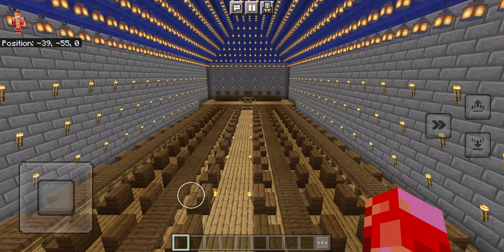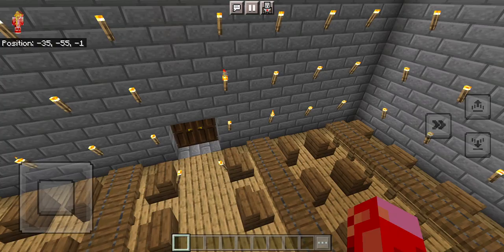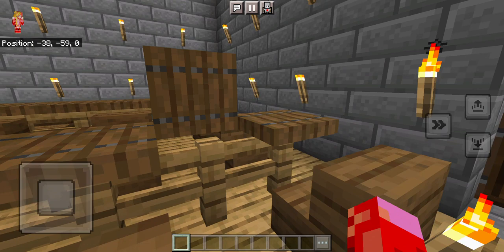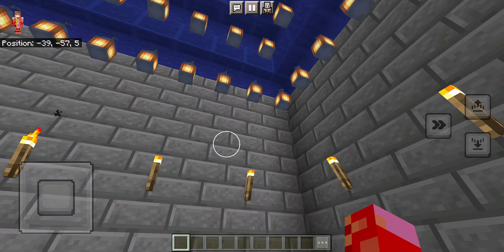I wanted to teach you guys how to build one like this too. If you're interested in Harry Potter and the book series and the movie, this is something you might want to try building in Minecraft. For this, all you're going to need is a bunch of stone. You're going to need doors, wooden stairs, and lots of trapdoors — a lot. Try to get this kind of trapdoor, not the oak trapdoor or the birch trapdoor, because that would look a bit different. You're going to need a ton of torches and a bunch of lanterns.